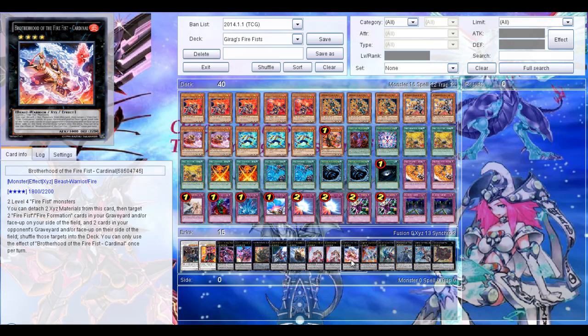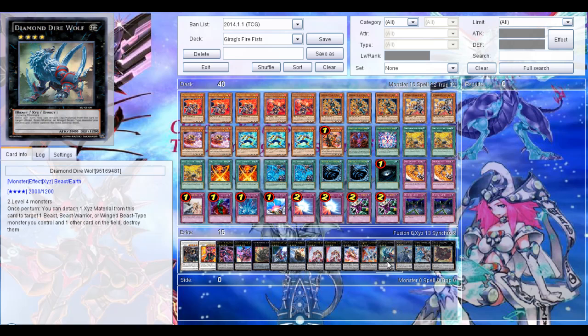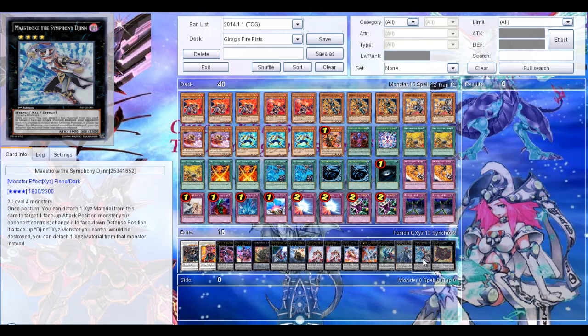Then Firefist Cardinal — very good card. Detach two Xyz materials, then shuffle two Firefist or Fire Formation cards in the graveyard or face-up on the field, and two cards in your opponent's graveyard or face-up on the field back into the deck. Then Cowboy, Maestroke because it requires two level 4 Beast Warrior monsters. Then Diamond Dire Wolf because your monsters are Beast Warriors. And then Lavalval Chain and Master of Blades, Maestroke, and Cowboy.